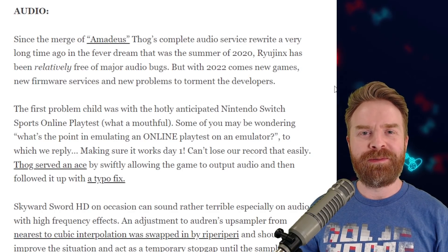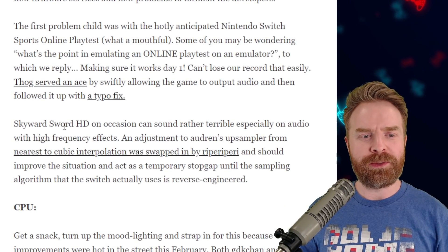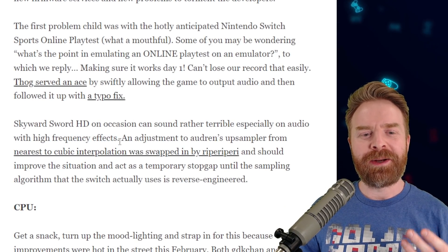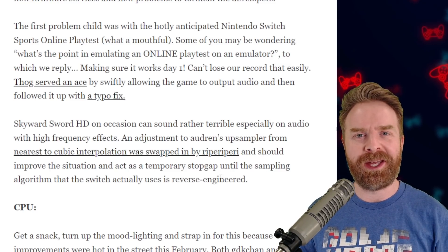Switching gears away from video into audio — Ryujinx has made some improvements there too, most notably for Skyward Sword HD. Some high-frequency sounds might not sound the best, and there have been some stopgap fixes put in place to help things sound a little bit better until future improvements can be made.